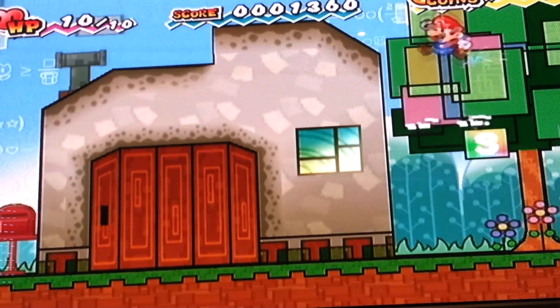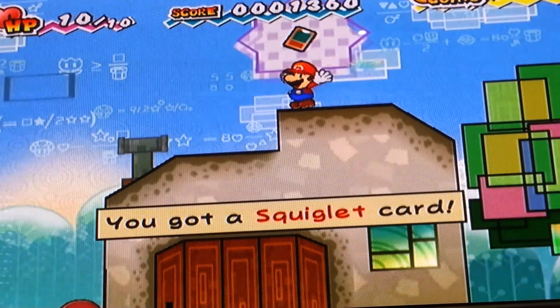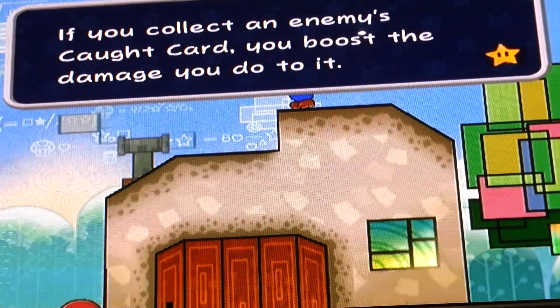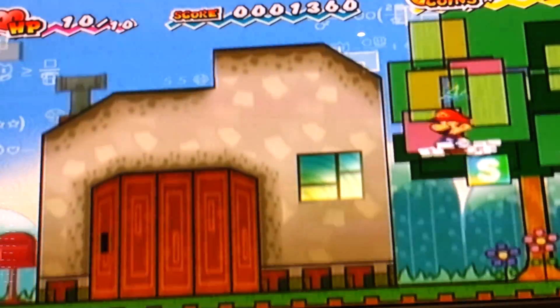Hey, what's up guys, and welcome back to Super Paper Mario! When you get up to this area, you get a card. The card can damage you — if you get a Gooba card, you do more damage to Goombas.